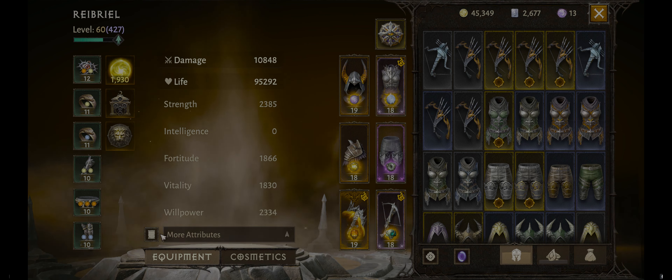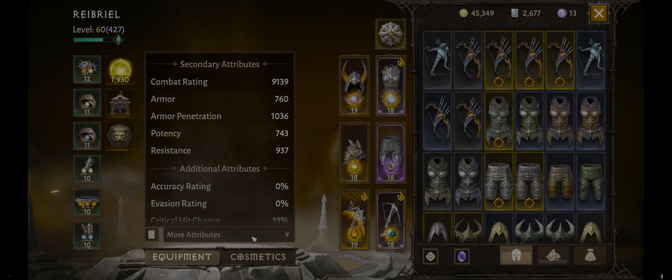In general, these are your main stats, and in paragon the only main stats that you're going to be able to improve are your damage and your life. Everything else in paragon is going to go towards armor, armor penetration, potency, resistance, and then there is one oddball option that's a little different that goes more into your inventory space.